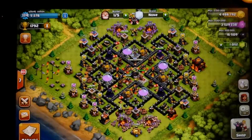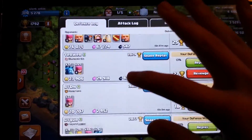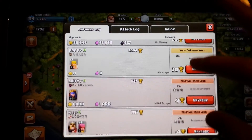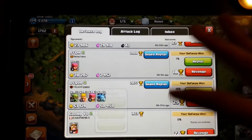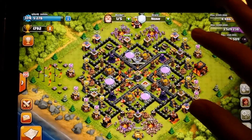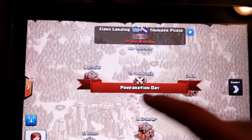I've found that Gold 1 to Gold 2, around 1750 to 1850 trophies, is the best range. I accidentally left my black hole base on last night and got a bunch of revenge wins — I gained like 200 trophies overnight and had nine defense wins.